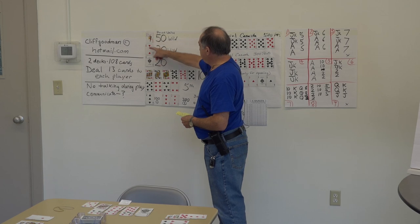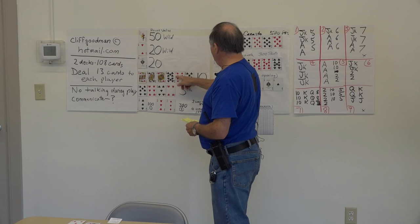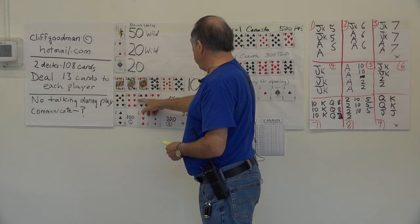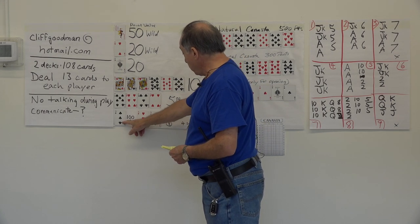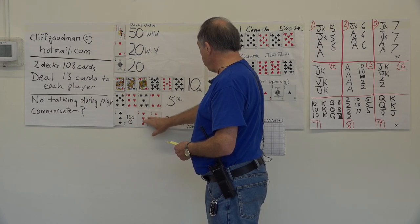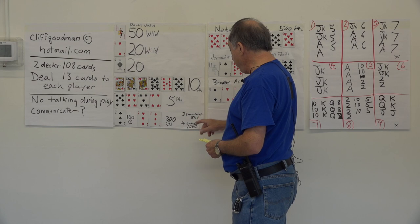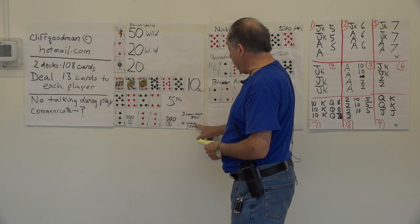Jokers are 50 points, deuces are 20 points — they're both wild. Aces are 20 points. Kings through eights are worth 10 points. Sevens through fours are worth 5 points. And threes: one of one color is 100, two of one color is 300, three of the same color is 500, and if you have four red threes or four black threes, you get 1,000 points.